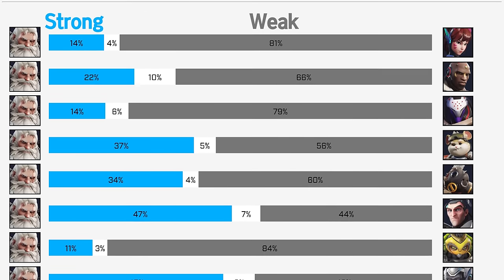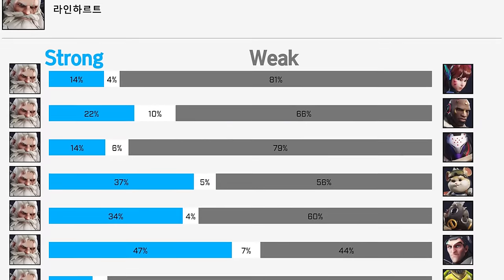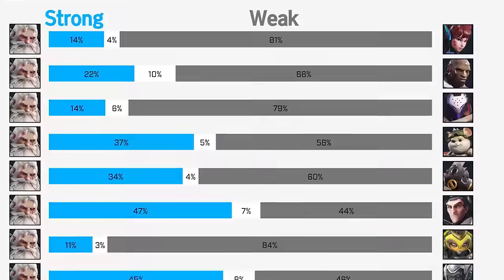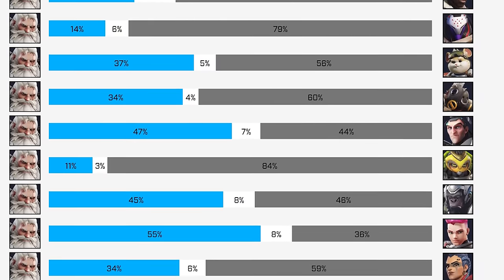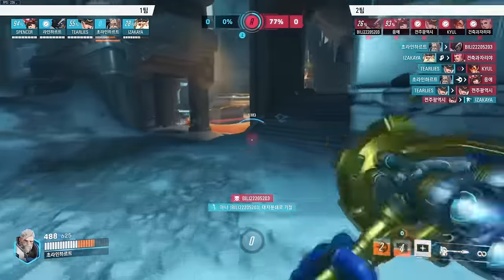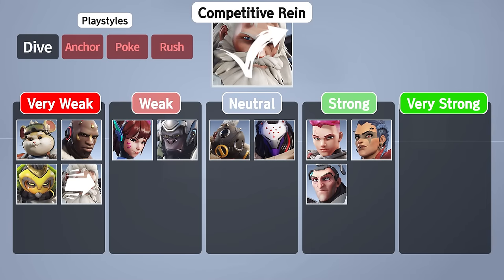Before we move on to the rush-style tanks, let me elaborate on Dive Rein. Reinhardt, despite being a poster hero of rush compositions, is often utilized in a more similar fashion to Ball, Doomfist, and Winston. Rein Rush is more demanding in terms of coordination and ally composition, so in many competitive games we see more players taking advantage of a dive-style engagement, where you aggressively utilize charge to close the gap on a target. That's one of the reasons why the community data indicates vulnerability against other tanks like Ball, Doom, and Winston. But a key difference is that against Junker Queen, you have a stronger frontline presence, making it easier to take control of space, and a similar strategy can be employed against Roadhog. Dive Rein isn't the most optimal playstyle in terms of the tank matchup, and I'd honestly recommend playing one of the other tanks if you really wanted to dive.